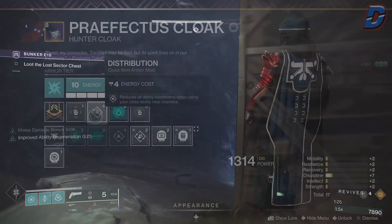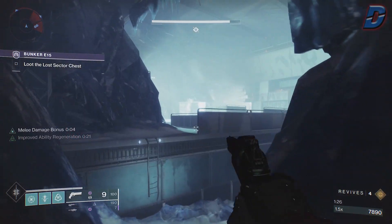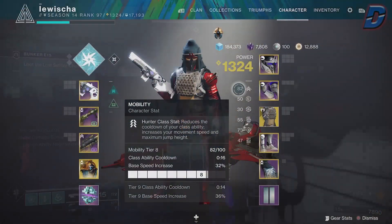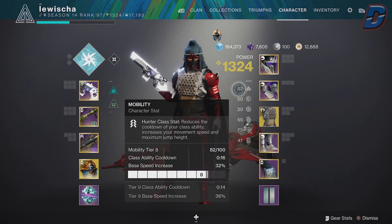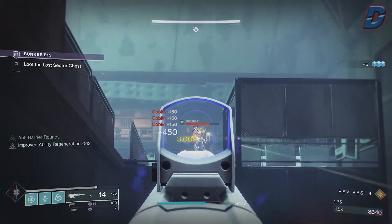Alongside this we have Distribution for reduced ability cooldown when using our dodge near enemies, which we'll be doing anyway for the instant melee recharge as we'll be running Gambler's Dodge. For your stats you want to max out Mobility, Discipline, and Intellect, but prioritise Mobility first to get those dodges quicker, as using those dodges will help cool down our other abilities.